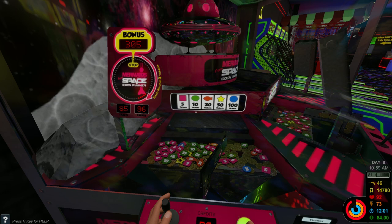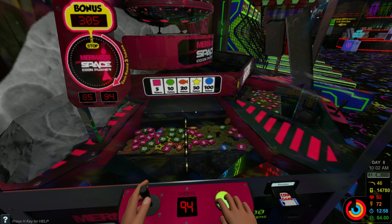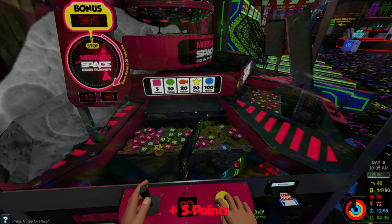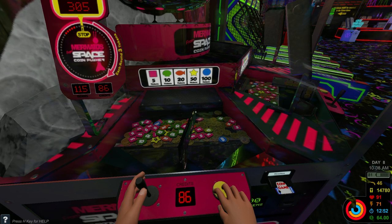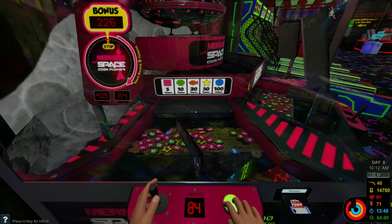It says mermaid space coin pusher bonus. Stop. 305. Let's try to get this 100. That's gonna be hard to get 305 exactly. Oh, 25 right there. We got 110 right now. 115. How many more coins do I have? 88, I think. Oh yeah, I got tons. Look at all the fives on this side. Holy crap. Another 5. Bonus amount. 305. Okay. I'm not sure what I did to get that, but I got it. Whatever. I'll just keep doing what I'm doing then. Seems to be working.